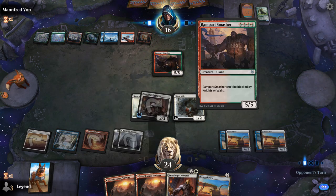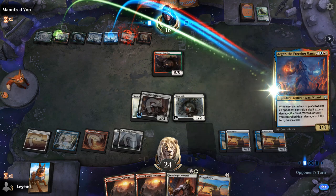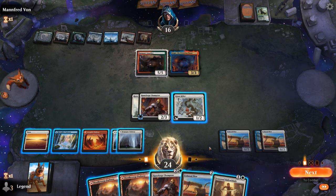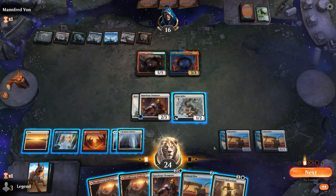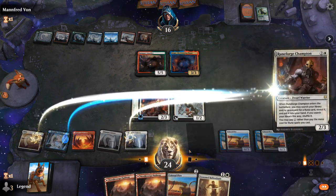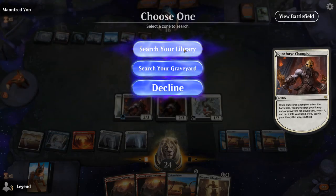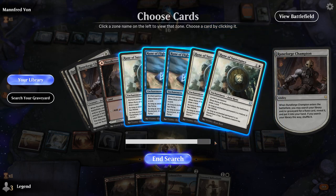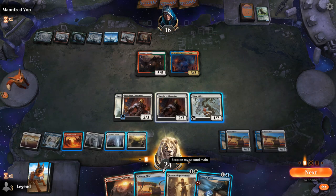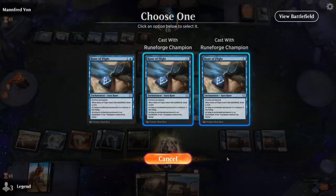Opponent is clearly on a Temur Giant tribal deck — Rampart Smashers and Agar make an appearance, so they probably have sweepers to deal with our board. For now we can play Halloblade and fly over for 6. We could Runeforge first and get another Rune of Flight to put on the Halloblade, since we're gaining a bunch of life off Colossal Plow. Giant Ox appears — we can potentially play it afterwards.